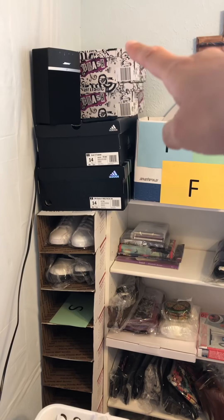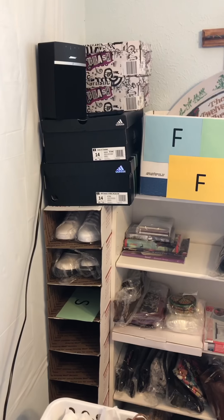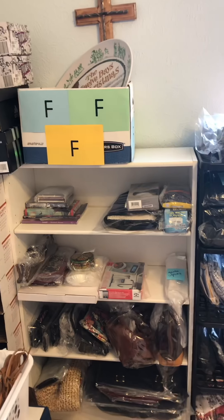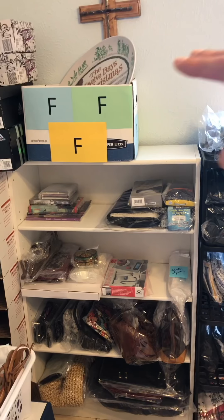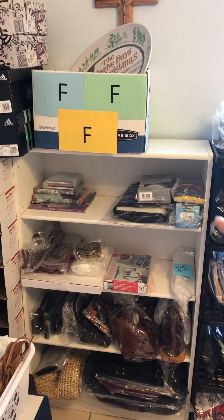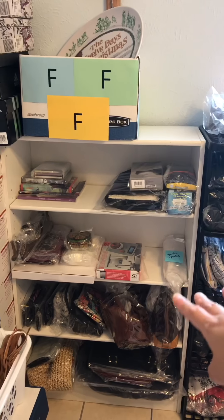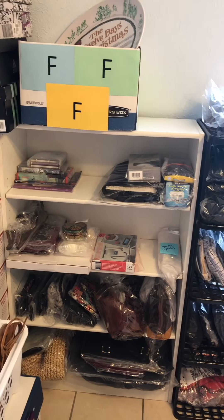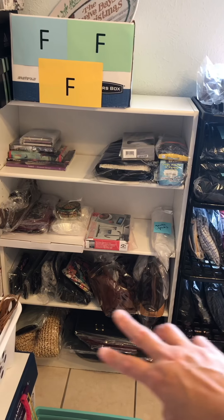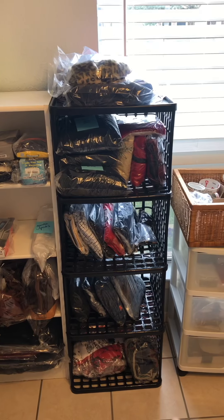Then we have other boxes and my Bose system that my husband gave me for Christmas so I can hear YouTube videos very clearly. Then we have a shelf — to me it's organized. At the top I have everything fun, meaning Christmas and seasonal. First shelf will be books, and right now I also have pet stuff. Next shelf is kitchen stuff, garden, and then the last two rows are purses, wallets, and backpacks.